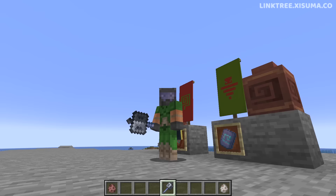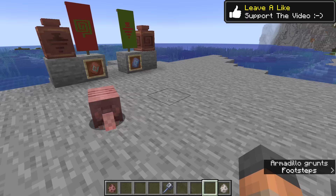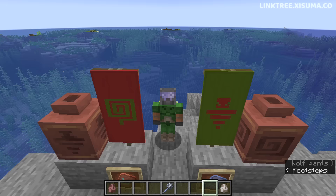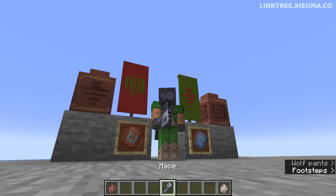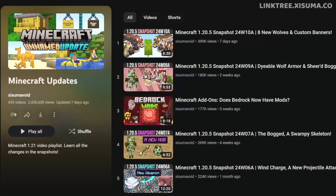Hello everyone and welcome to a very exciting snapshot, an update for Minecraft to remember. This is 24w11a for 1.20.5. The armadillo and wolf changes in recent snapshots are for 1.20.5. The trial chambers, crafter, new copper blocks, breeze mob, tough blocks, and this new weapon — all of this is for 1.21. They've added an absolute ton of stuff for the next major update of Minecraft.